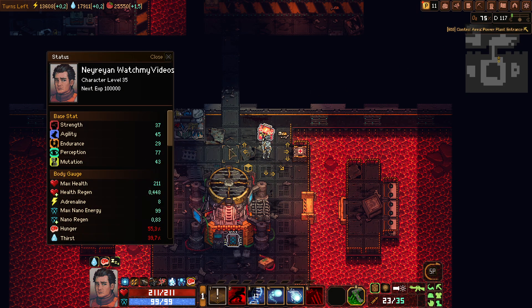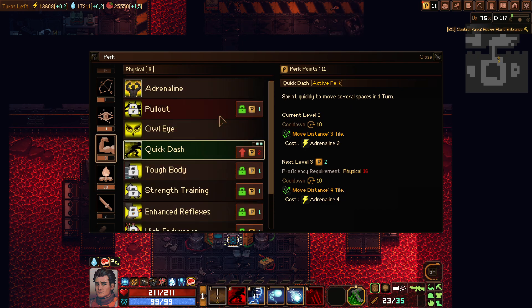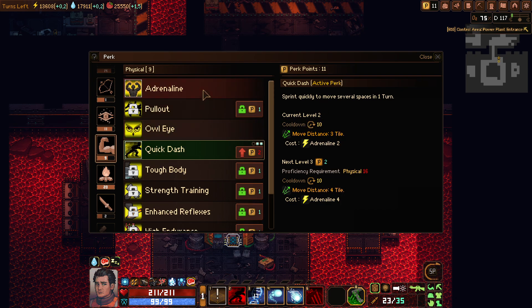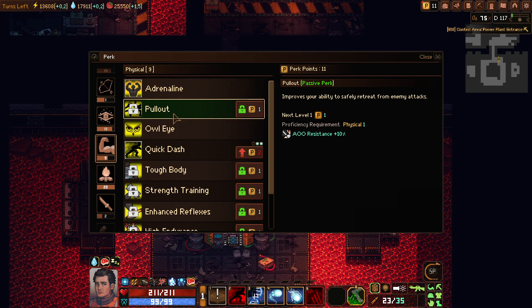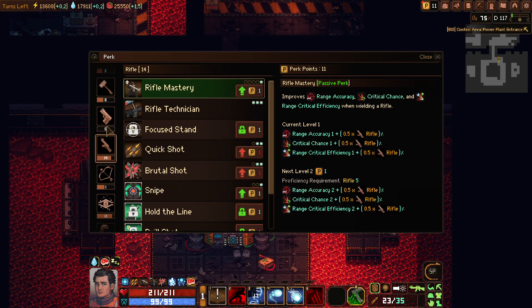Maybe there's another dash you can have, maybe there's a jump or something you can have with the melee skills. I'm not sure. Because this is only for movement, and I already tried to use it to cross the water at another little secret, but it didn't work. I'll just assume that's kind of it for me.